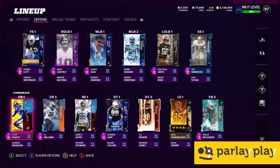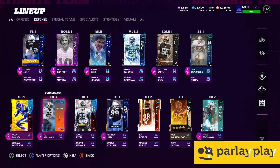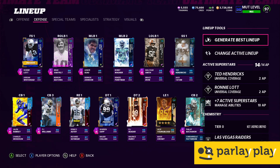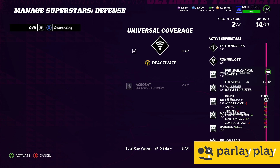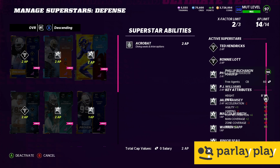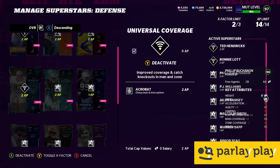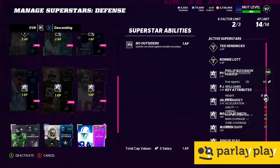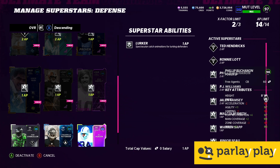PJ Williams and Jalen Ramsey are not long for my team — they're going very soon. So expect the next lineup update video to not have either of them. We're being careful with our 3.7 million coins, but they're not too shabby. We've got Woody backing up — he's a little long in the tooth now, this card needs an upgrade, he's getting burned. Defensively, here are our abilities: Ronnie Lott with Acrobat and Universal Coverage; just Acrobat on PJ Williams and Ramsey; Teddy Hendricks with Universal Coverage and Acrobat; Phil Buchanan with Acrobat; Warren Sapp with Inside Stuff; Van Pelt with Lurker — great zone; No Outsiders on Malcolm Smith; and Lurker on Junior Seau.